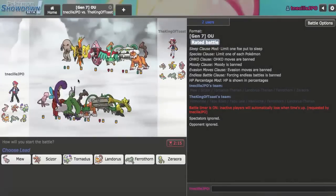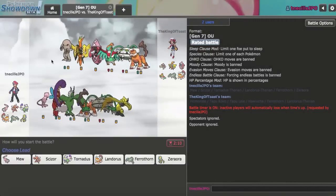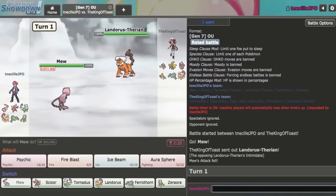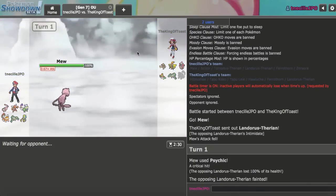I got the first game right here and my opponent has a Double Unburden team, which I'm actually kind of looking forward to facing. They're very weak to my Mew though, and I'm going to lead off with that because I'm anticipating a Landorus-T lead. I can just go ahead and 2HKO it or knock it out with a crit Psychic. I thought it would be Sash, which is why I Psychic'd so I could pressure whatever comes in after, but I just crit that right there.